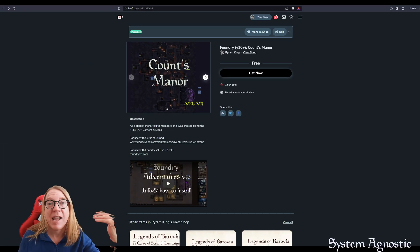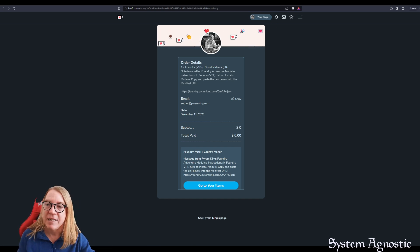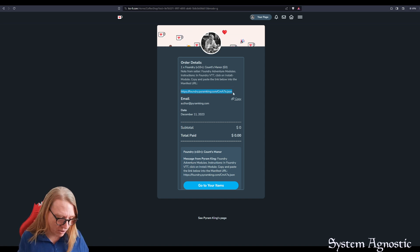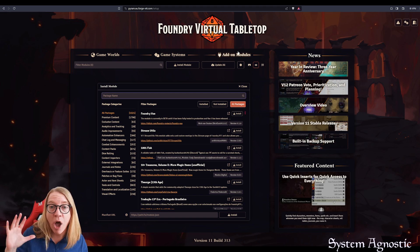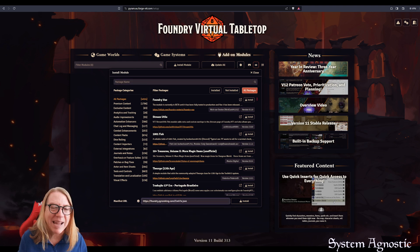Let's jump in to see this adventure — how do you download it, how does it work, and what do you need to do? First, go to the website and download Count's Manor — it's absolutely free, just click 'Get Now.' You'll get a checkout pop-up; click 'Get Your Items' for a zip file if you want a manual install. We're going to install it with the JSON file: copy the manifest link, go into Foundry, go to Add-on Modules, paste that link into the Manifest URL field, and click Install.